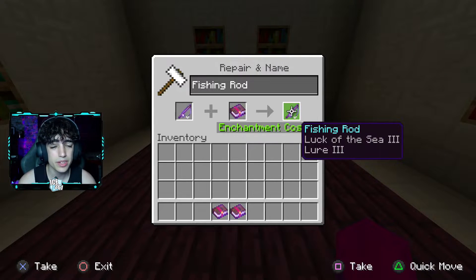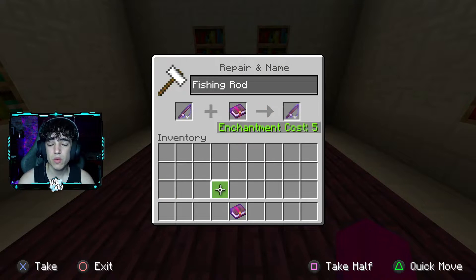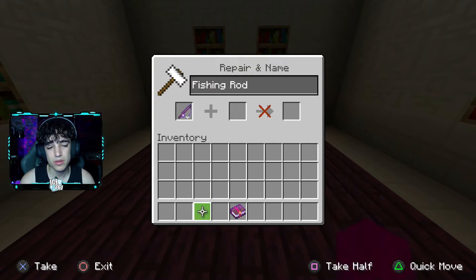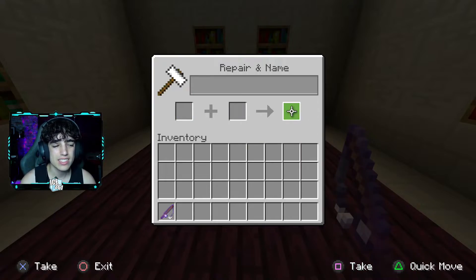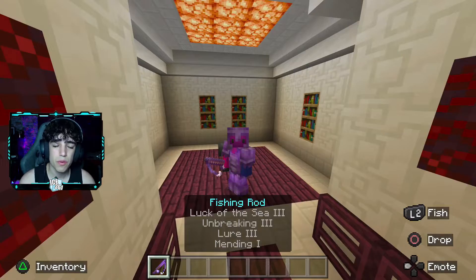Your other enchantment is going to be Mending 1, so your fishing rod never breaks. You can use an XP farm to constantly gain durability on your fishing rod with this enchantment. The final enchantment is going to be Unbreaking 3, so you can use your fishing rod however many times you want before the durability gets low enough to a point where you need to use an XP farm. That is all the enchantments we are going to need for the fishing rod.